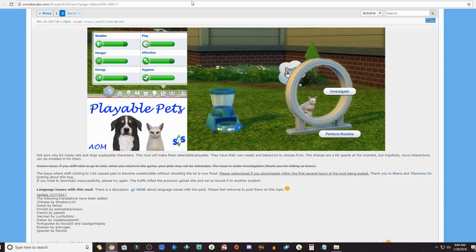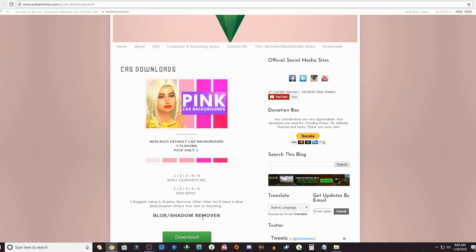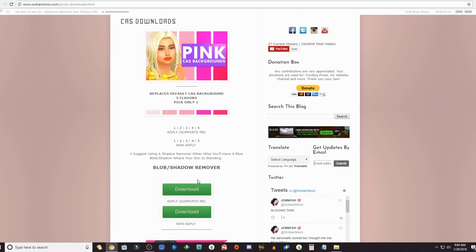The next thing is some Create-a-Sim backgrounds from GenX Urban Sims. I have her pink CAS background number two installed. I also have the Blob Shadow Remover, so make sure you get that too — otherwise there's a little circle underneath your Sims that throws the whole thing off. That's what I use for my CAS background.